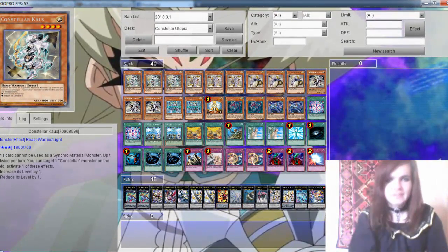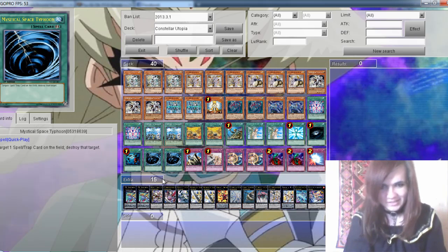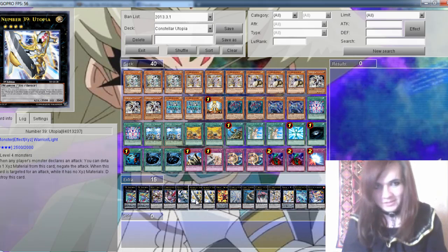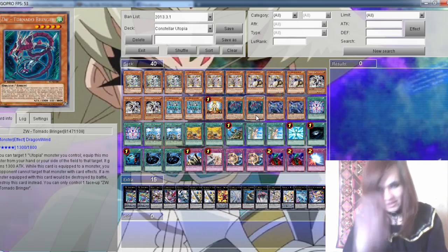Hi! Omega Chaos here again, and this time we have a new deck profile, which is Constellar Six of Weapons, which uses Number 39 Utopia and Six of Weapons as key cards.